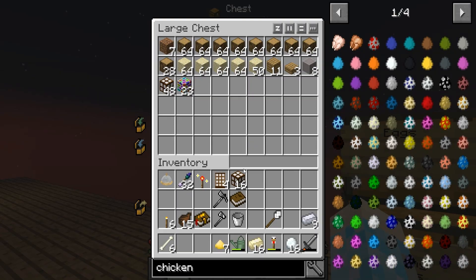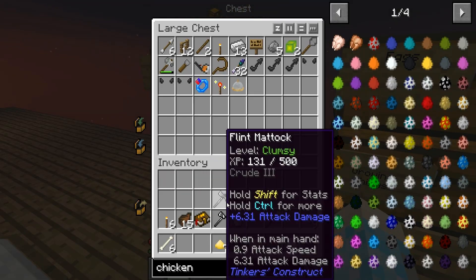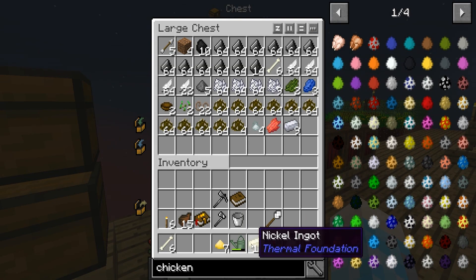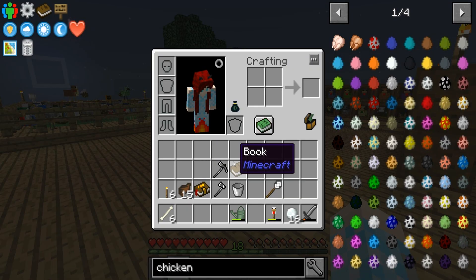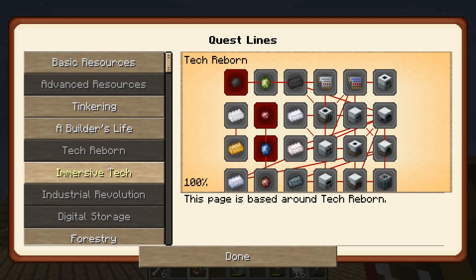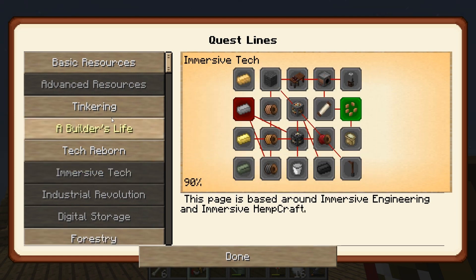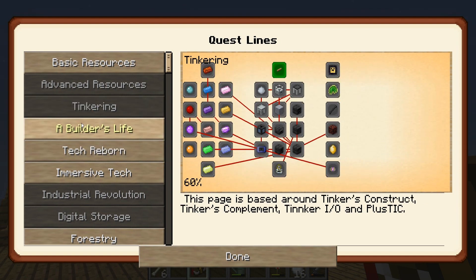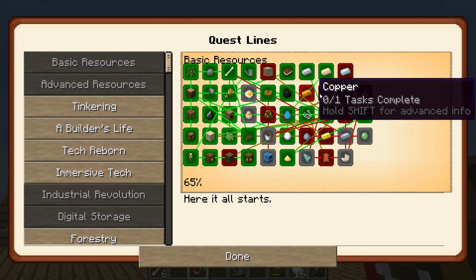Actually this stuff is supposed to go up here with the other things. Let's put these in the drops. We just have so many things to claim. We opened up a lot of stuff — Tech Reborn sapphire, ruby, and rubber. Tinkering hasn't changed much; building life is still the same.